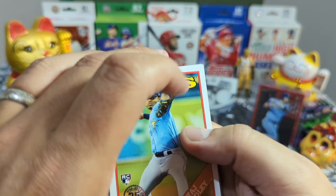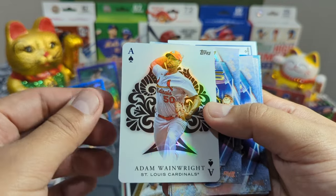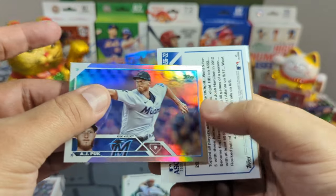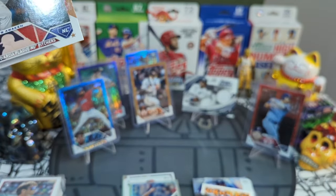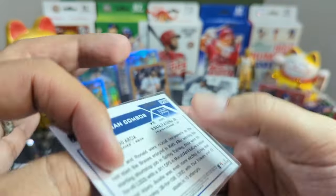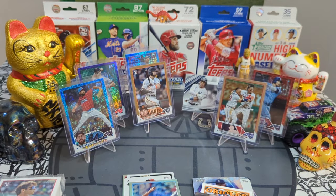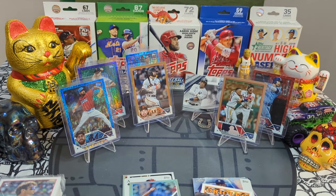Come on baby! We got a Taj Bradley Rays — current player. Adam Wainwright, Waino — very very nice. We got an AJ Puk rainbow foil and the gold Atlanta Bats Awaken, number to 2023 — very nice. We got a Cuña and Orlando Arcia. Would have been awesome if Atlanta made it to the World Series, but better luck next time.